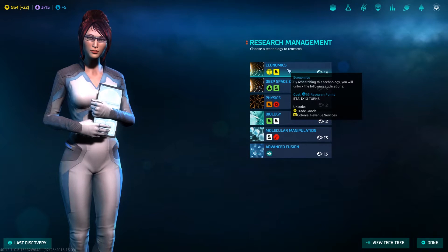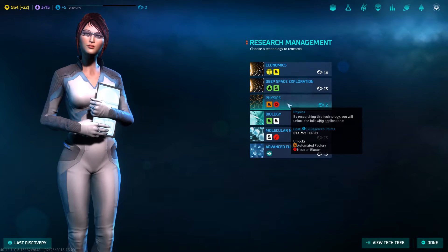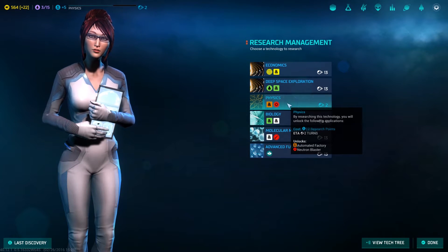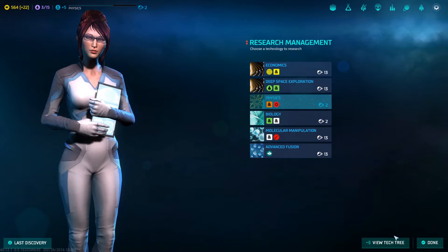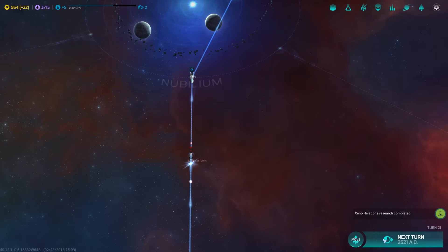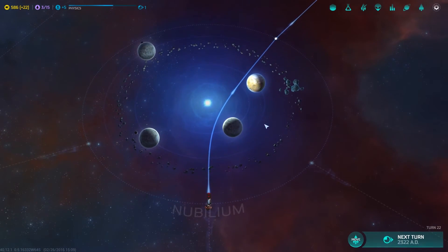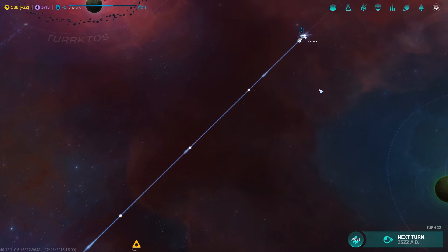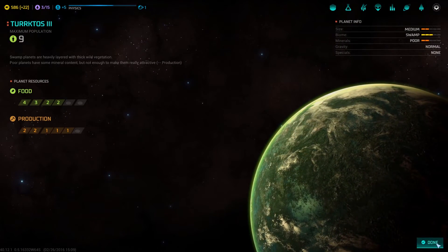Travel goods, colonial revenue services, physics, automated factory - ooh! Automated factory - I bet that allows us to reduce the number of people working in production. Let's go for that one. One more turn and they went right past each other - sweet! You're on your way down there. You're over there - done.